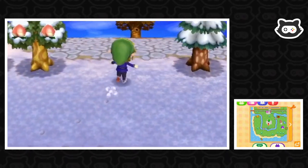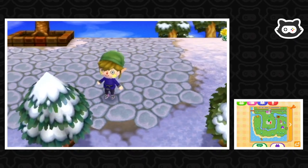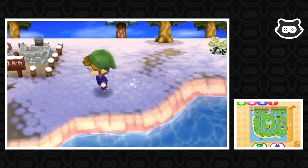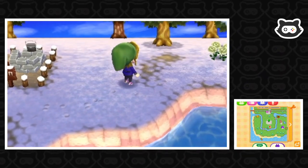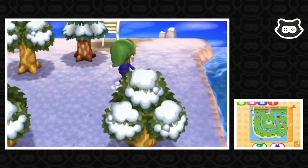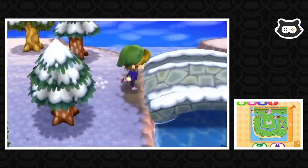No campers today, which means we should have a special character visiting. We had Gulliver yesterday, but no one's at the plaza. Wait — it's Friday, so we should definitely have a visitor. It won't be Gulliver, so it must be someone wandering around. We're going to try and give Dr. Shrunk some rotten fruit and plant a perfect fruit tree.